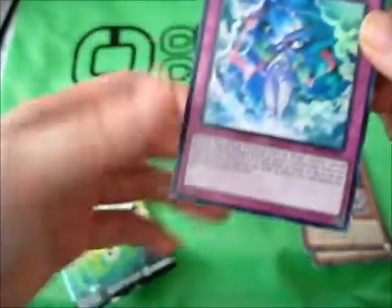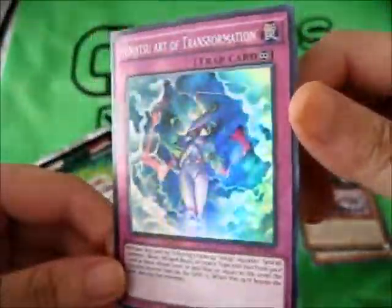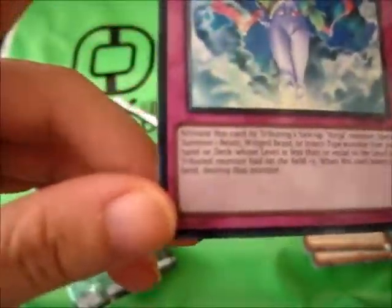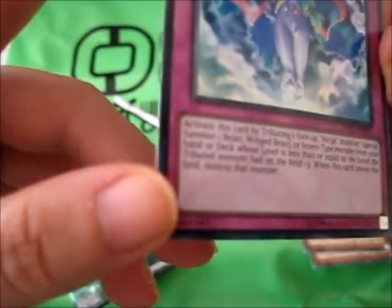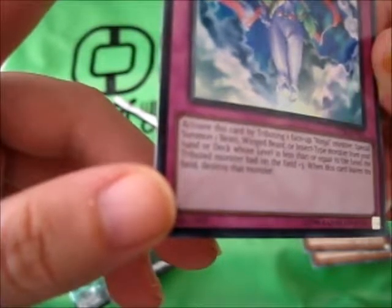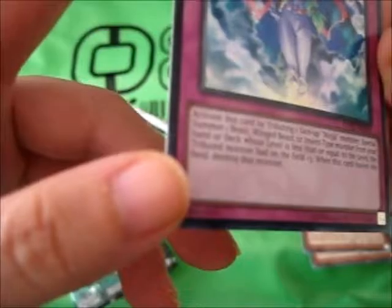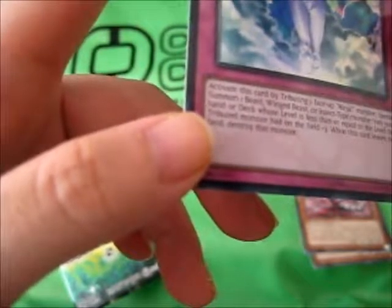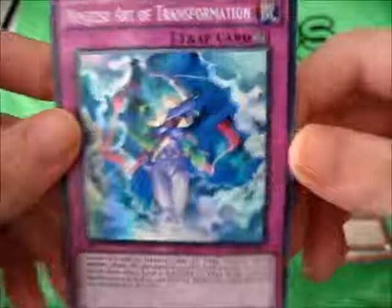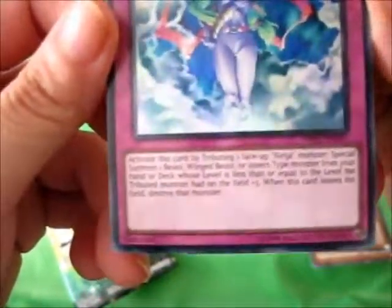And the last card — ooh, it's a super rare — Ninjutsu Art of Transformation. That's cool. Goes with ninja cards obviously. Activate this card by tributing one face-up ninja; special summon one beast, winged beast, or insect type monster from your hand or deck whose level is less than or equal to the level of the tributed monster plus three. When this card leaves the field, destroy that monster. It says it's a continuous effect up here. The art is really cool, and it's a female ninja on this one.